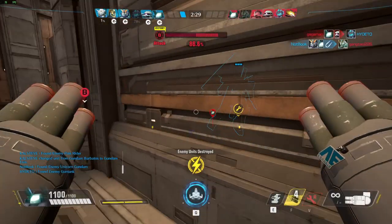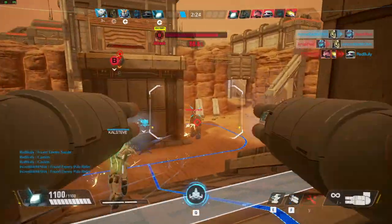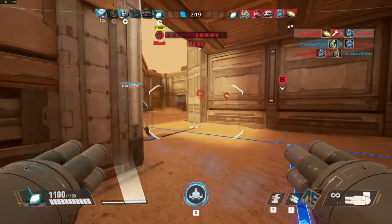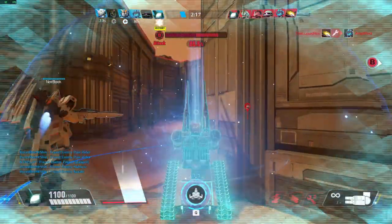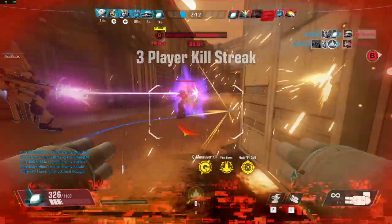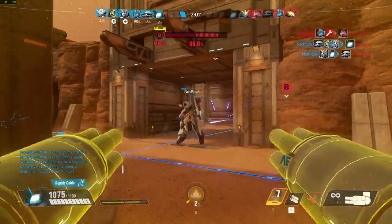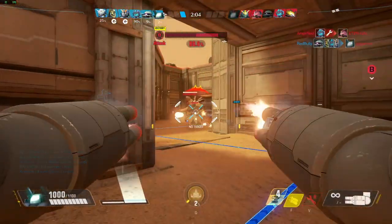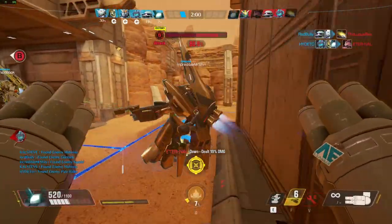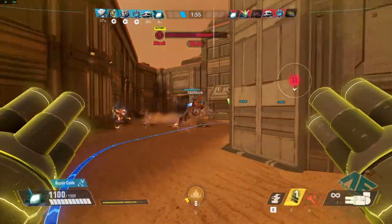G maneuver armed and ready. Activate G maneuver. Activate IG maneuver. We'll be able to attack from you. This is not good. Wreck. Activate IG maneuver. Go. The enemy core is taking damage. Good work.